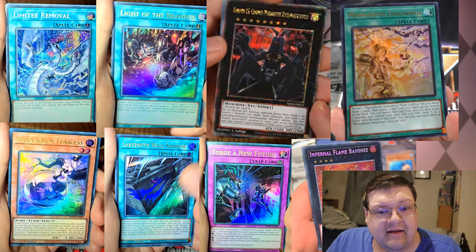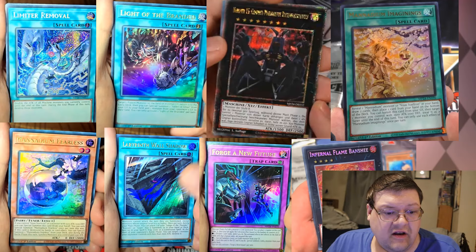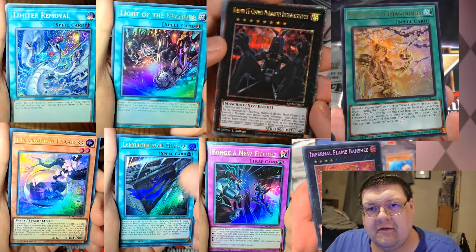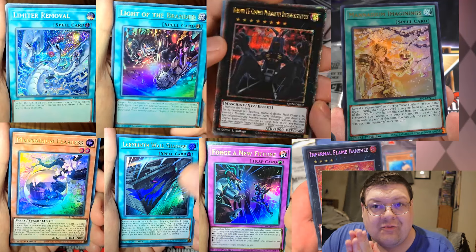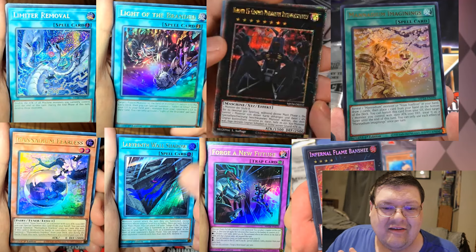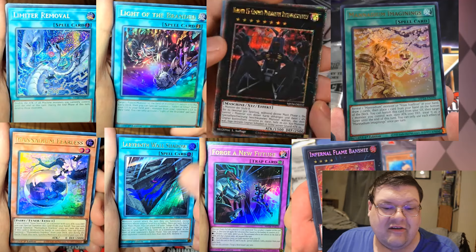It also appears Man of Diem got some pretty interesting upgrades here — Man of Diem Imaginings getting an ultra rare slot, and Fearless also getting an ultra rare slot. Too bad these cards aren't exactly the greatest anymore. Labyrinth Wall Shadow got an upgrade — this is such cool news for us Gate Guardian players. Can I Make Puppet as a QCR? I'm so sorry for your loss after the last ban list.